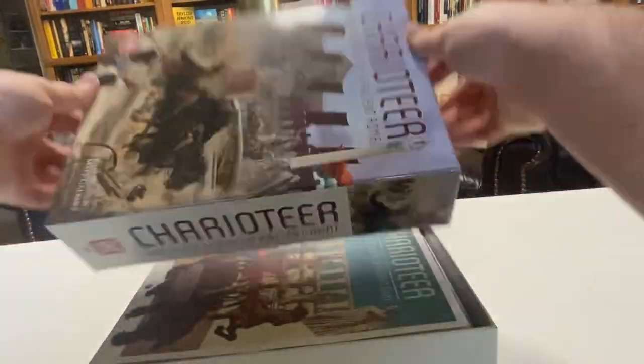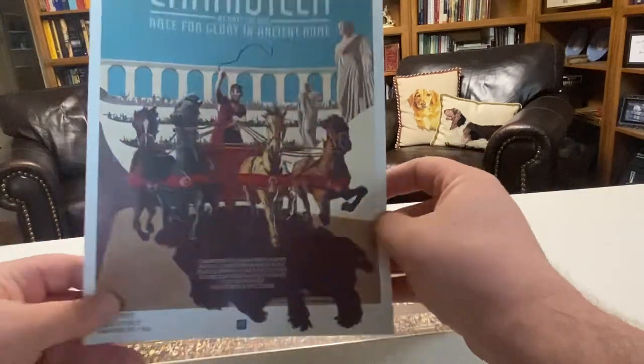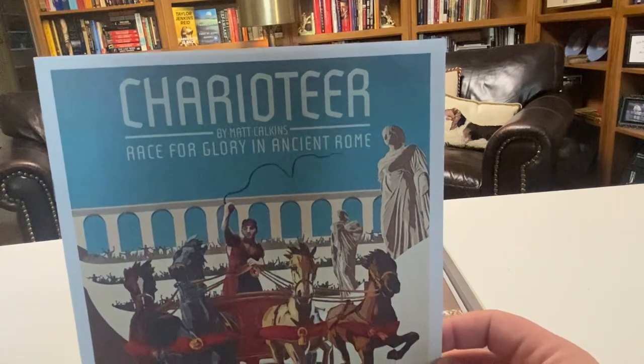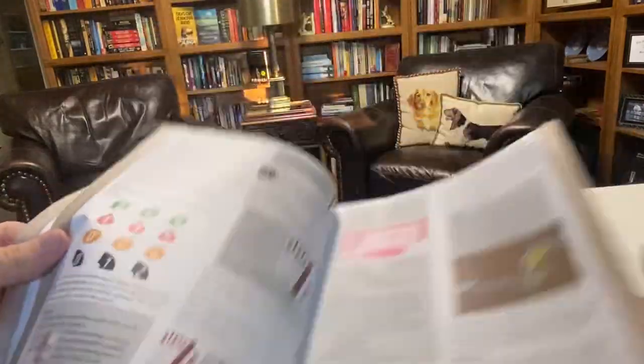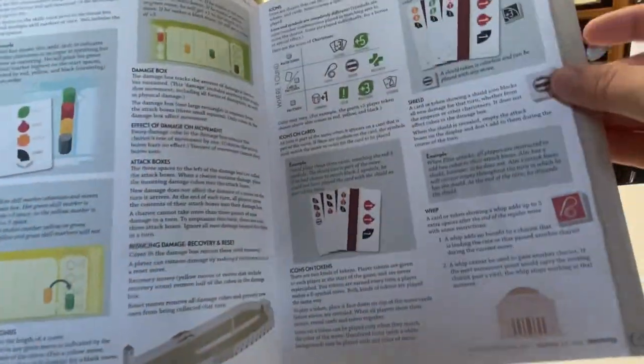As we get the box opened, you'll see the more classic-looking artwork that's on the rulebook. It looks a lot like a movie poster from the 50s or 60s — kind of Ben-Hur vibes. There's about 10 pages that goes over all of the different cards, movements, and strategies.